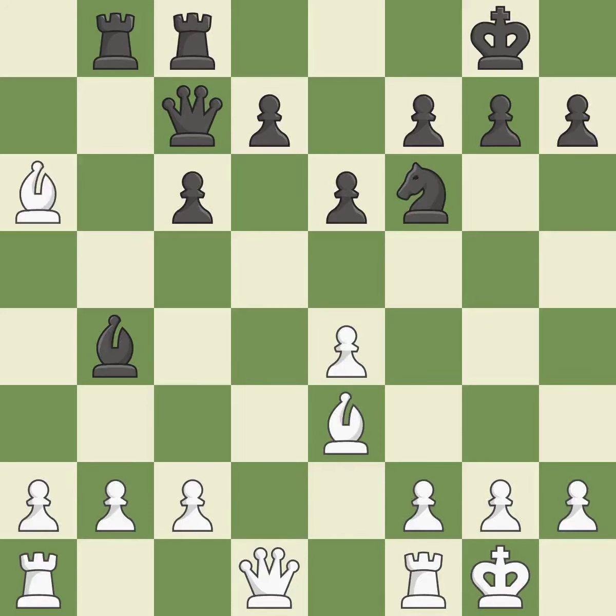This recaptures and makes a passed pawn, meaning no opposing pawn can challenge it on its way to promotion. This is the only move that works. This move puts the rook on a safer square. This threatens to reveal an attack on a pawn. A pawn that was being attacked and had no defenses is now protected by this.